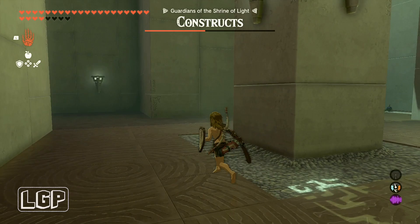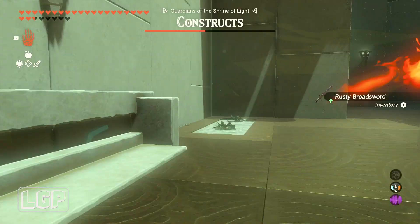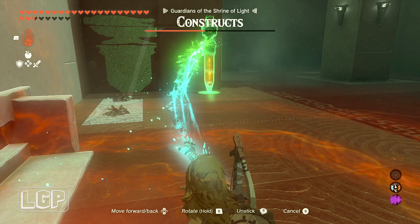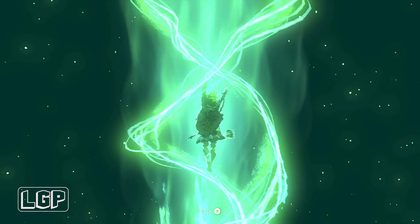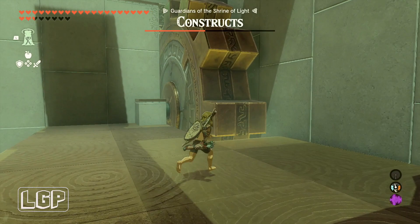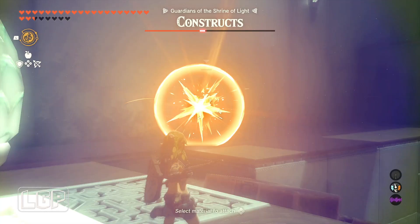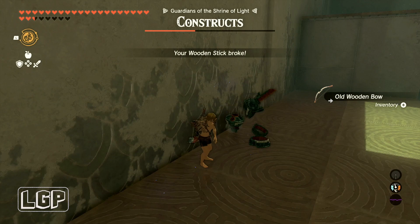When everything is cleared, use Ascend to get on top of the cog. There will be some more items here — I grabbed bomb flowers and a bow to stock up on weapons. Use the Ascend power to go to the top, jump onto the other cog, then use the Recall power to spin the other cog in reverse. At the top there's an archer right behind you, so be careful it doesn't shoot you. Shoot it in the eye once and it's done — very easy to defeat.